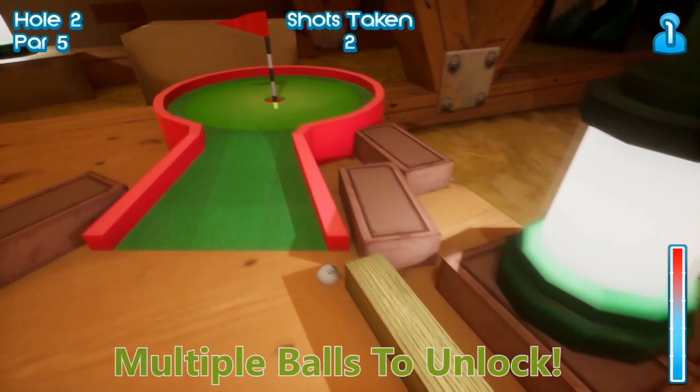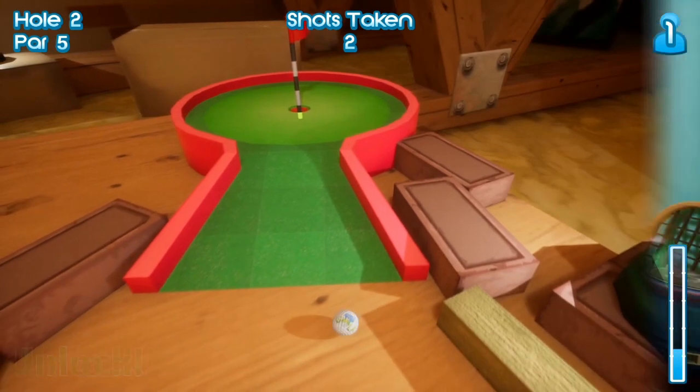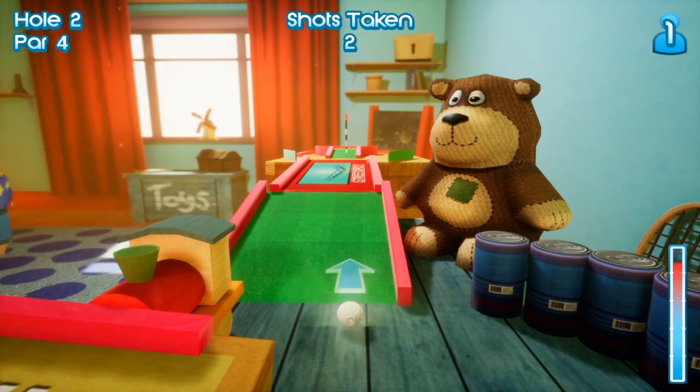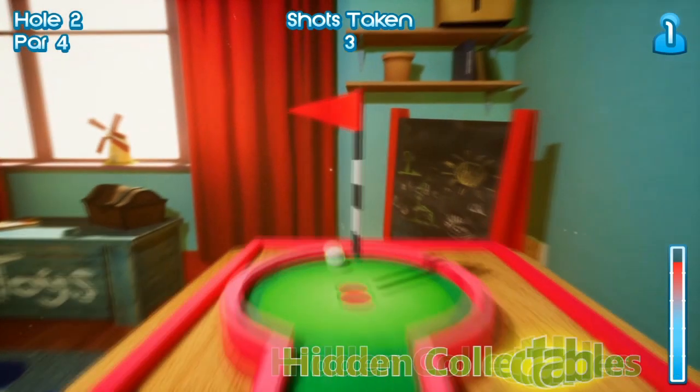Sometimes the camera will end up behind the object where your ball has ended up, so you get a restricted view of the putt you're about to make. Also, I didn't like the fact that there's no measure in the power gauge and no measure to the hole to be able to judge your power accurately.